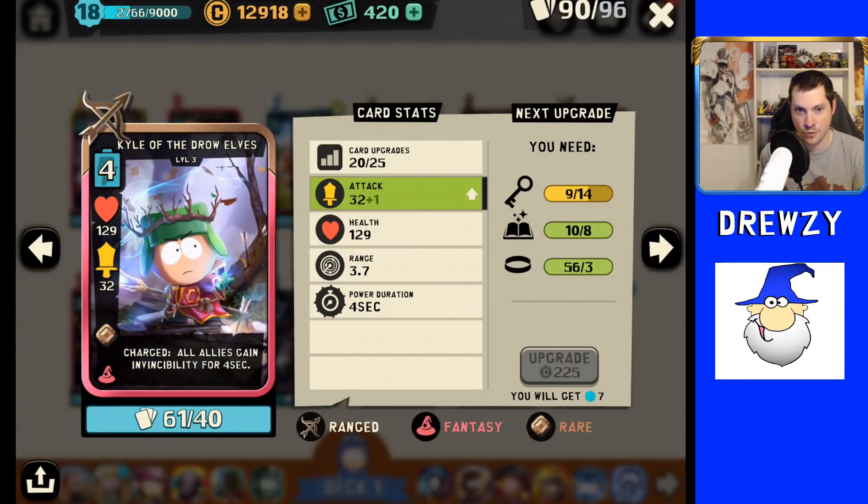Coming in at number two is Kyle of the Drow Elves. This one might be debated between Kyle of the Drow Elves and Bounty Hunter Kyle, but I'll give you reasons why Drow Elves is a little bit better. Pros: he is tied for the fastest attack speed with Master Ninja, so he'll have faster attack speed and do more DPS than Bounty Hunter Kyle. He has an underrated charged ability — all allies gain invincibility for a four-second duration, which is the longest charged ability duration of the two Kyles that have charged abilities.